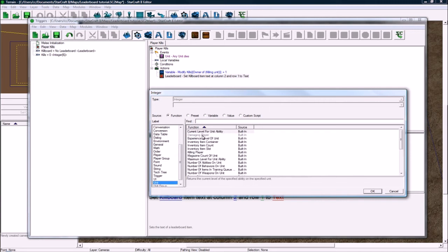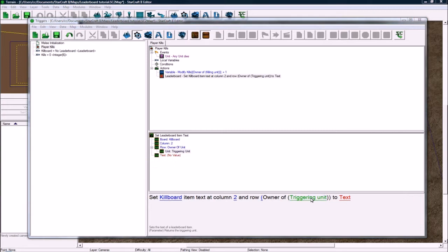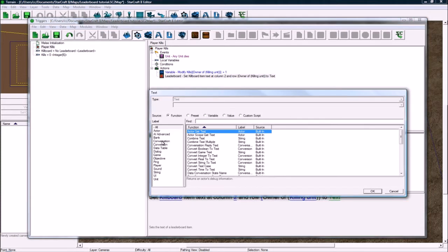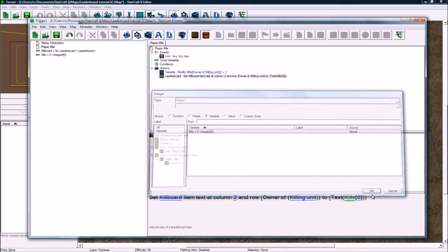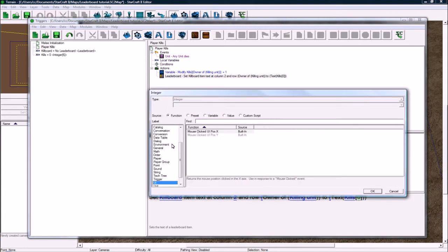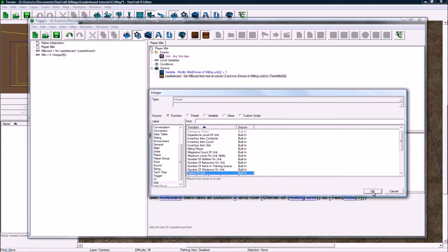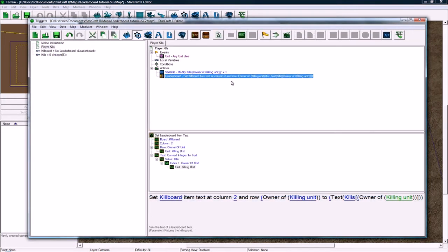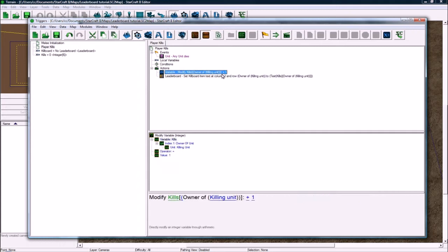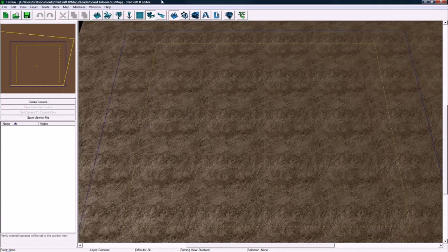It's going to go to the row of whatever number the killing player is, and then to the 'text to be' function — convert integer to text. This integer is going to be their kills, and we have to select unit owner of the killing unit. If all goes well, this will update the leaderboard when they get kills.